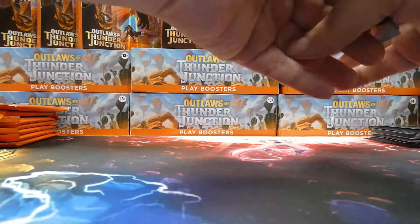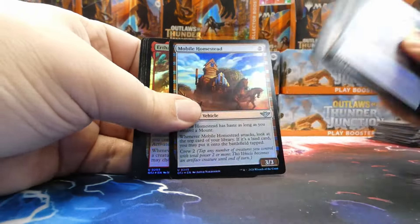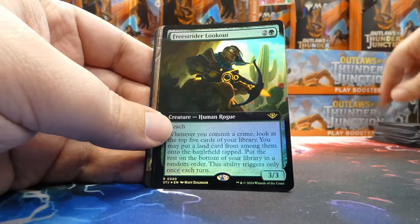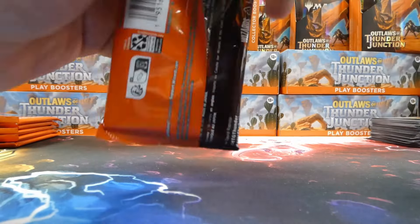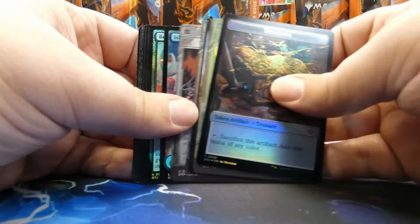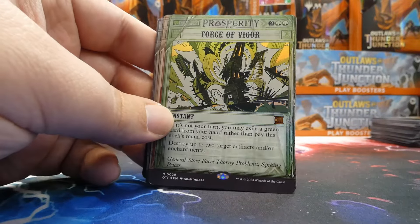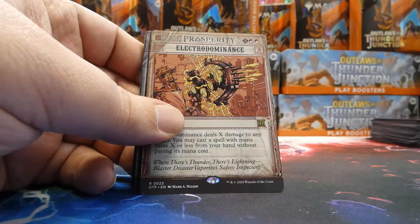Next pack: we've got Claim Jumper, Double Down borderless mythic, Embrace the Unknown borderless rare from Commander, Contagion Engine mythic, and a borderless rare foil Freestrider Lookout. Very nice. As a reminder, these cards will be available here at Champion starting on Friday when the set releases — first come, first served.